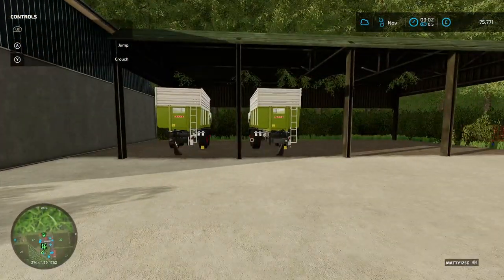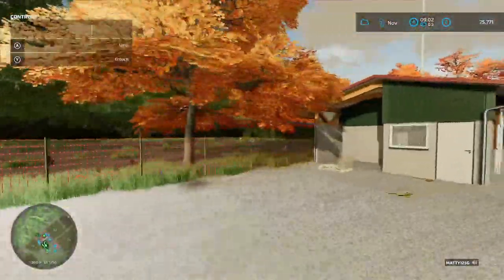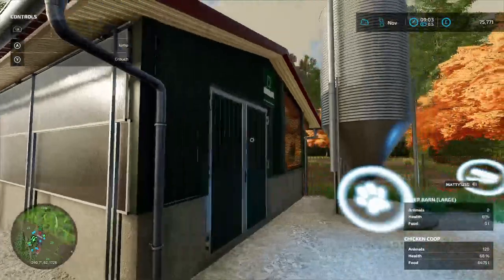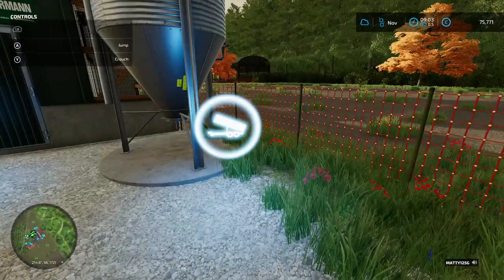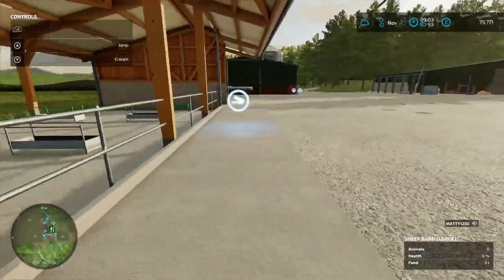We've got two cloth trailers — I can't remember why I bought two, but I did. We've got this big chicken pen here; it holds up to 600 chickens. We've currently got about a hundred and twenty in there, ranging in ages. I try to add a few every day so that when they're completely full we can then cull them down as we go along.